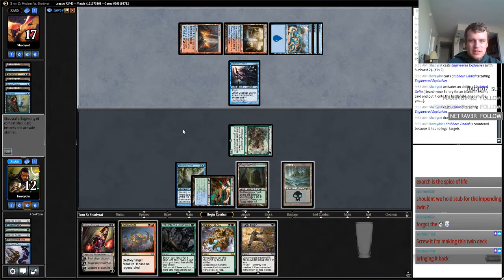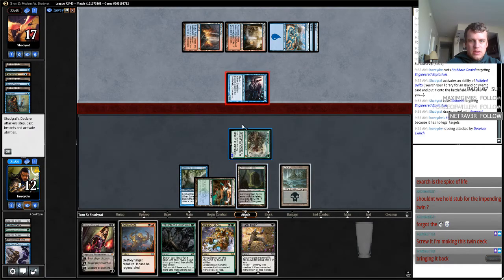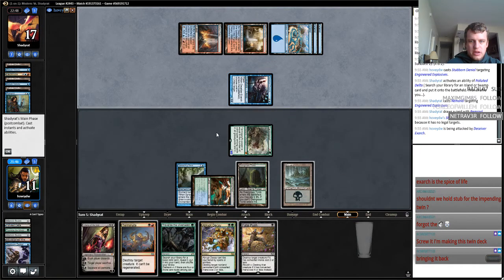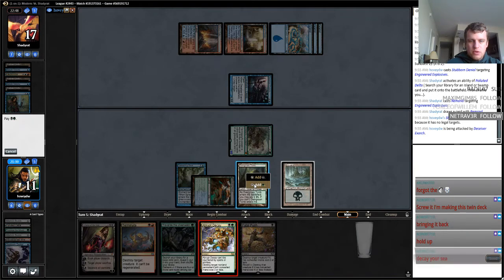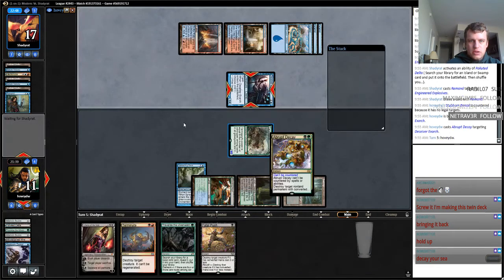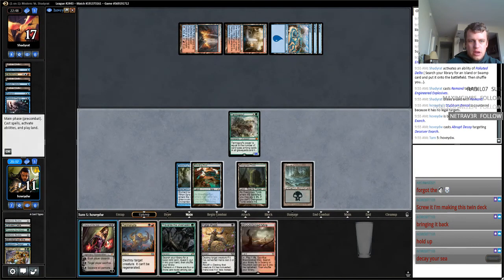Bring it back. I think I'm just going to Abrupt Decay this and then play Liliana and go up with it. It's going to make me pretty rough against Moon, but he's going to have a hard time dealing with a Liliana. And then we've got Revolt there, which is great.